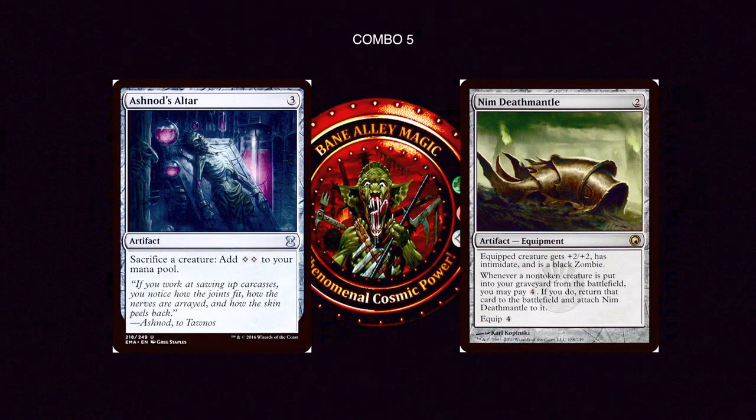Combo number 5: Ashnod's Altar with Nim Deathmantle and one more piece. Ashnod's Altar is 3 mana — sacrifice a creature, add two colorless mana to your mana pool. Having a sacrifice outlet in every Commander deck is super important because opponents may try to exile your creature, enchant it with something like Imprison in the Moon, gain control of it, or make copies. With a sacrifice outlet, you can always respond. Ashnod's Altar is one of the best because it also adds mana. Nim Deathmantle is 2 mana equipment — equipped creature gets +2/+2, has intimidate, and is a black zombie. Whenever a non-token creature is put into your graveyard from the battlefield, you may pay four mana to return it and attach Nim Deathmantle to it.